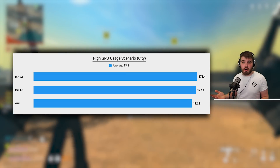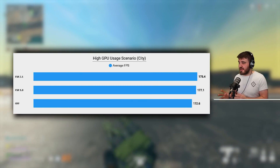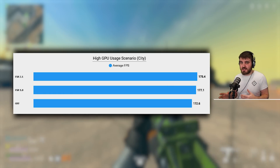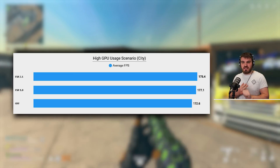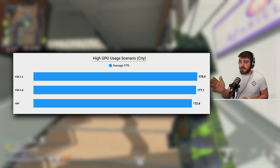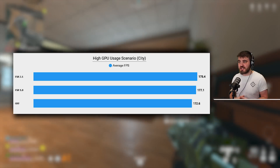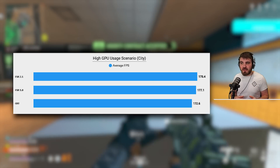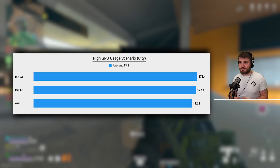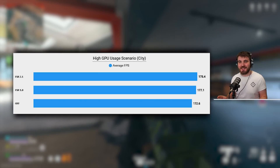In the city scenario, switching from off to FSR 1.0 gives a nice 5 FPS gain. That might not seem like a lot, but I've got a very powerful system with a 3090 and a strong CPU. If you're on a more GPU-bound system — an older 30-series, 20-series, or earlier — you'll see even better results than my 5 FPS. Going from 1.0 to 2.1 we see another improvement of around 1.5 to potentially 2 FPS. But again, from the article we read, 2.1 isn't really about FPS — it's all about visual fidelity, which we'll look at now.